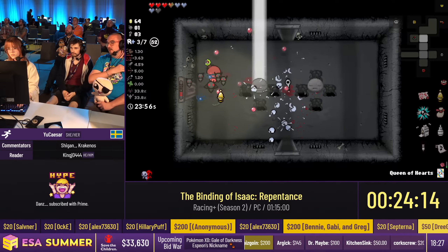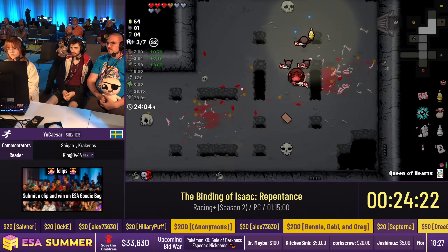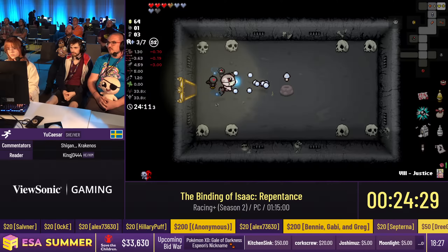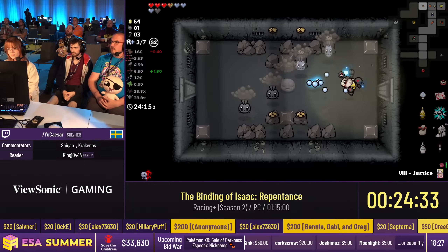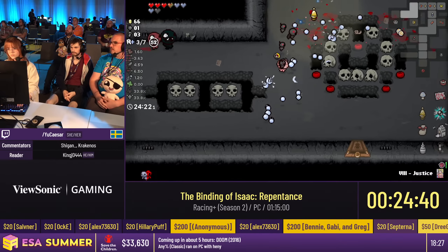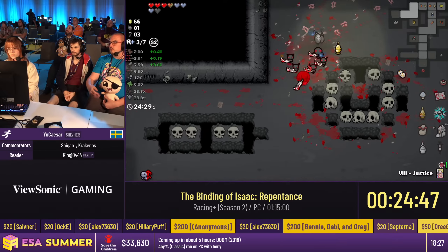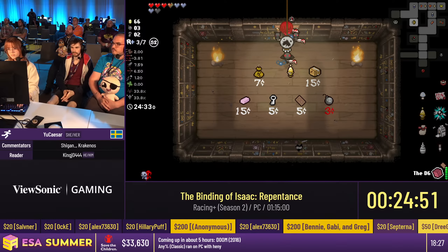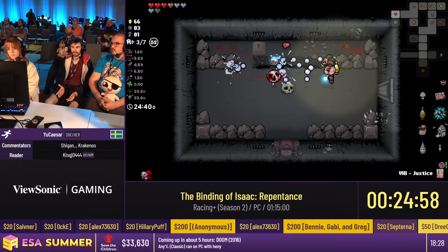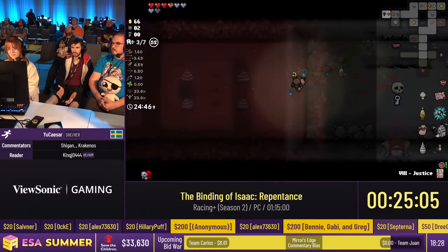We have two donations for Stream 2 — a reminder that while there are two streams going on, they each have separate donation buttons. These are for the Final Fantasy 5 run. First, $10 from Salvner saying 'great run, good job, booping those final snoots' — going towards Mirror's Edge 1% relay race commentary bias. And a $5 donation from Trapski saying 'the legend of Bartz and his trusty chocobo steed Boko is known far and wide, though disagreements on the appropriate spelling of the carefree name have led to many hurt feelings.'